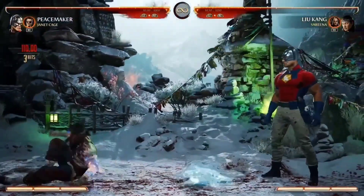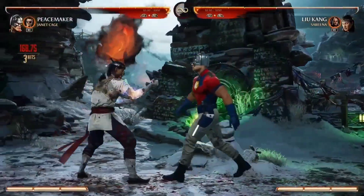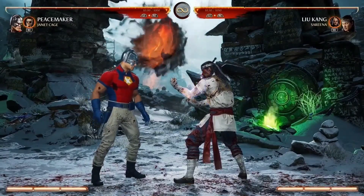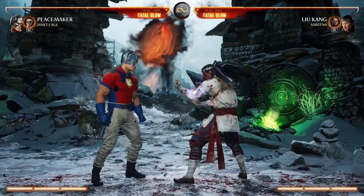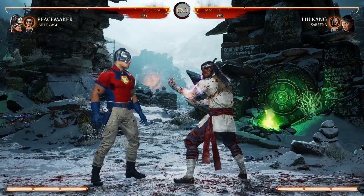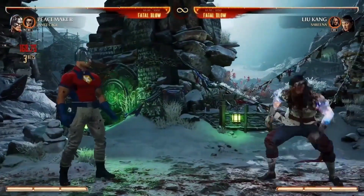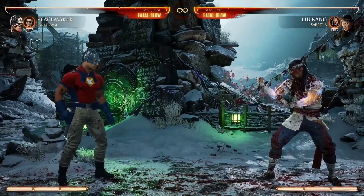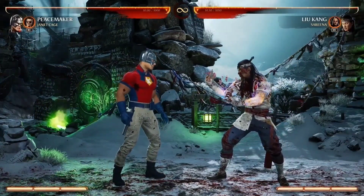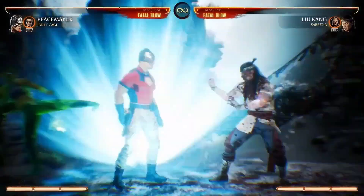In a nutshell, Peacemaker will have some decent pressure up close. He doesn't have very strong 50/50s — you'll need to use a cameo to get good overheads and such — but he hits really hard, has really cool combos, some pretty good counter-zoning, and he's really funny. He's goofy, and that's probably the most important thing. Let's check out his super move — I love the whole thing, it's goofy.